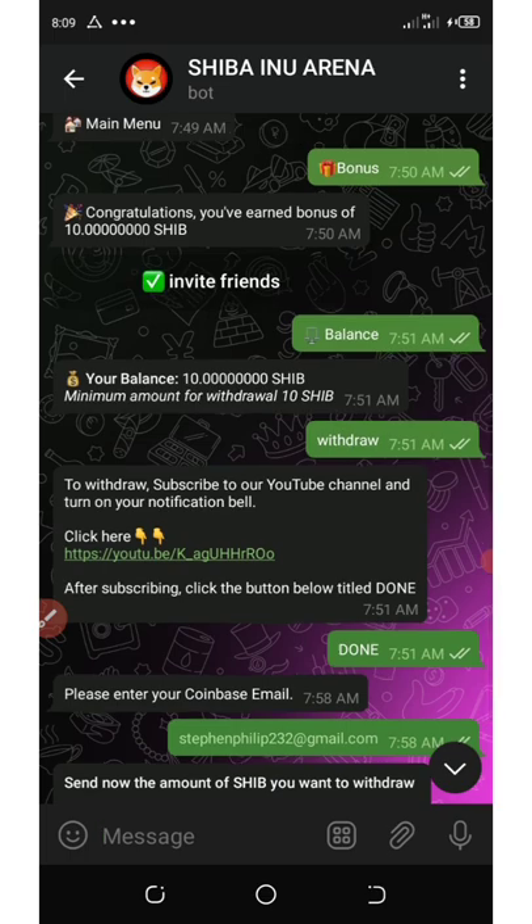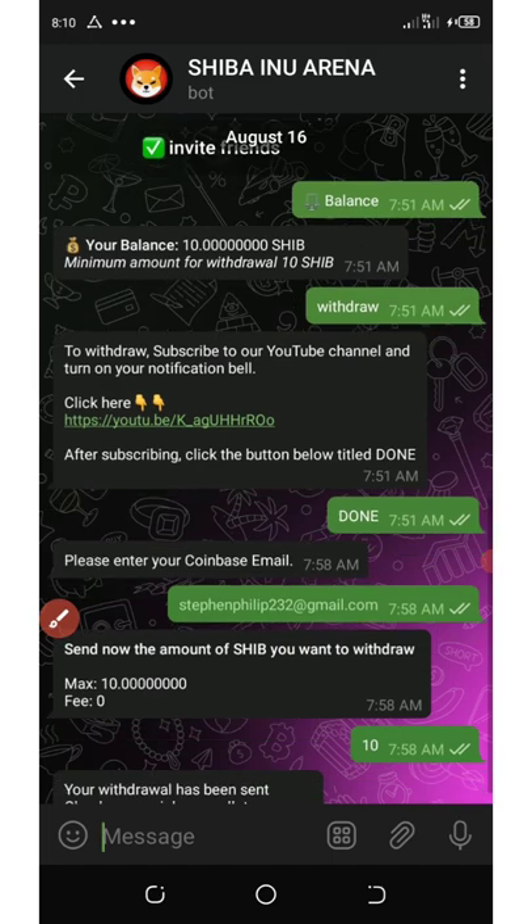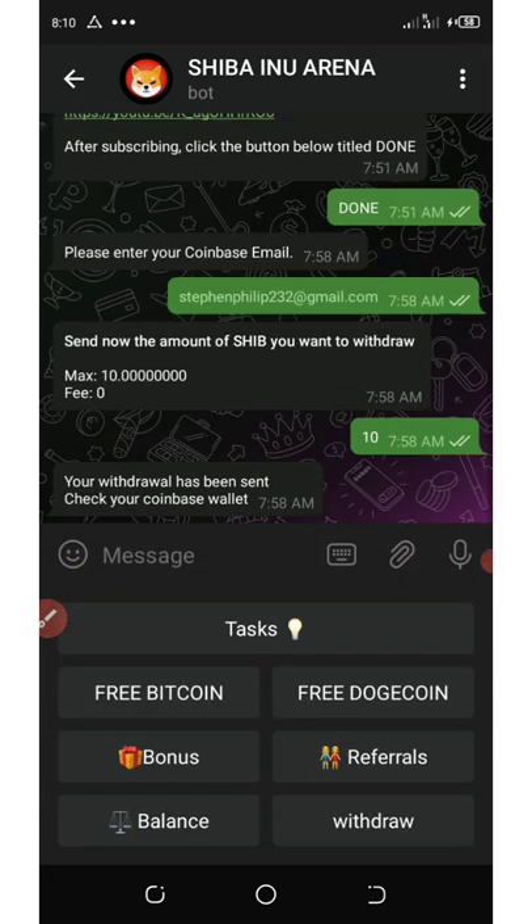Before you withdraw, you need to subscribe to the YouTube channel shown here. Once you subscribe, you'll enter your Coinbase email address. You must have a Coinbase account before you withdraw your Shiba.